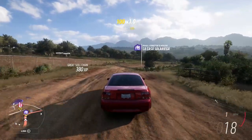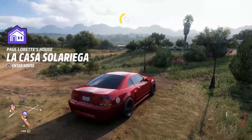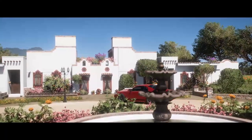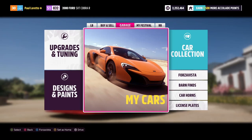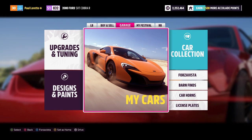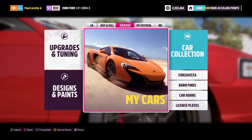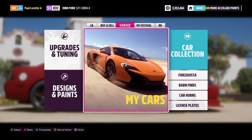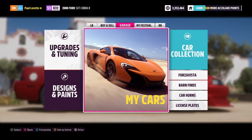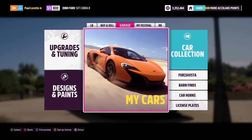Hey guys, it's Arm None. Today we're back for episode 6 of Forza Horizon 5. We're gonna hop into the house real quick because we have a job to do today. That job is going and looking for several barn finds. A barn find is an area marked on the map, and somewhere within that area there's a barn with a rare old car that's been abandoned that you can find and take for yourself — kind of sounds like theft, but we'll let it slide.